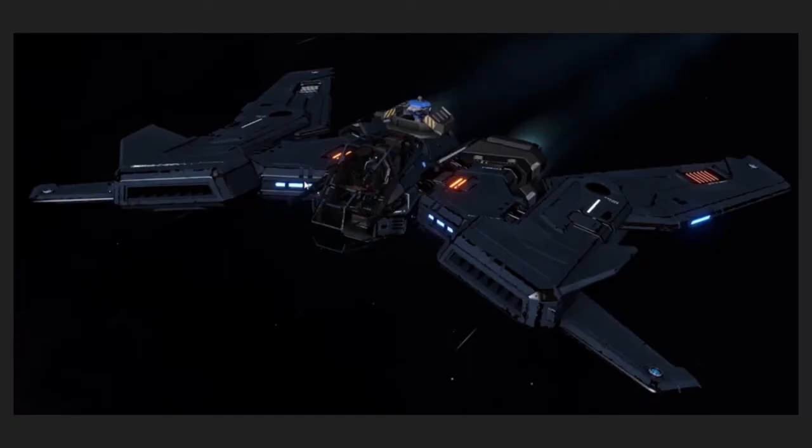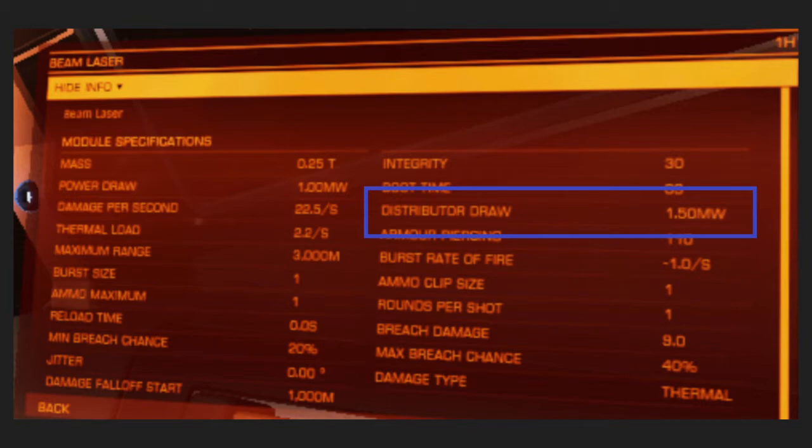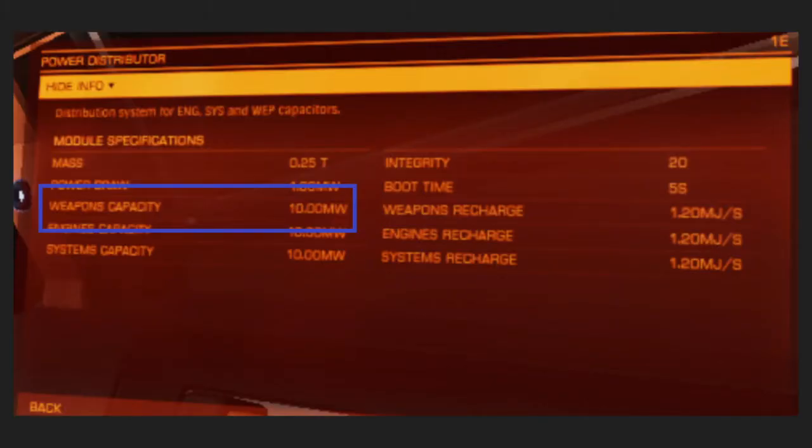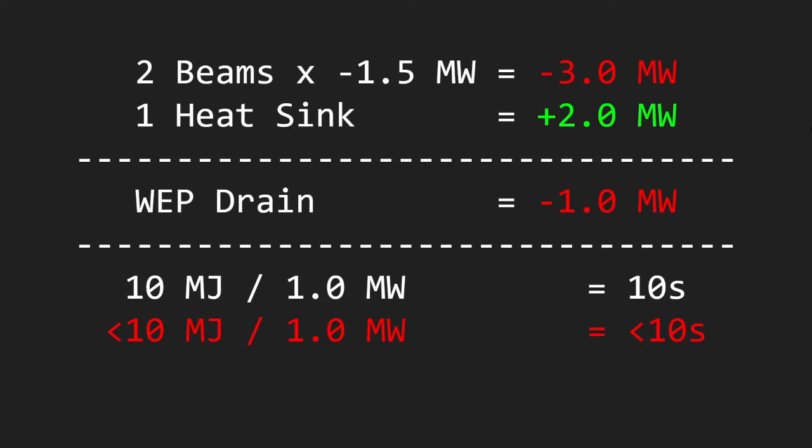Now let's look at the beam SLF that Flintlock used in his video. The beam SLF has 2 beam lasers, each with 1.5 megawatts distributor draw, so when it fires it pulls 3 megajoules per second from the weapons capacitor. When you deploy a heat sink, you get plus 2 megajoules per second, meaning you only lose 1 megajoule per second when firing lasers over the heat sink's duration. The SLF has a weapons capacitor of 10 megajoules, and the heat sink lasts 10 seconds. So if you fire non-stop from full while the heat sink is deployed with no pips in weapons, you will drain your capacitor fully over the duration of the heat sink.